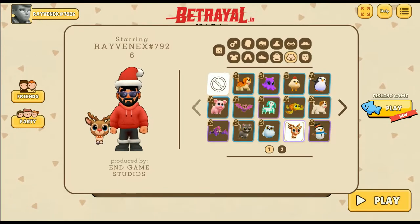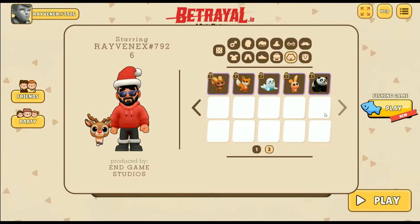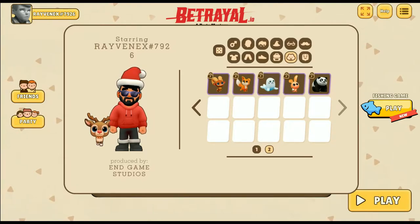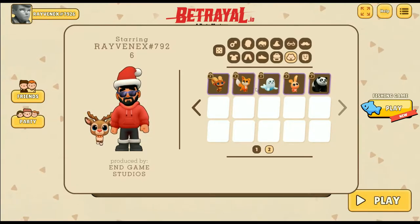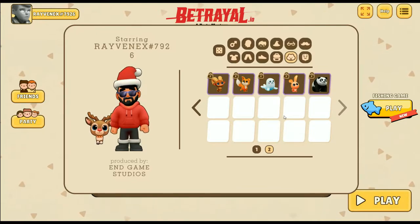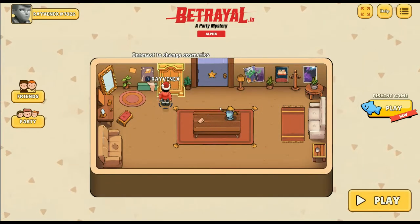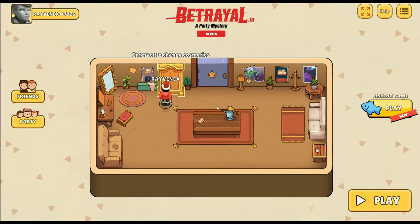This also applies to pets as well — you have the uncommon and then the rare, which have the purple trim around it. There are also some more pets that have been added. This begs the question: how do you unlock pets or items? Currently there is no way to unlock items just yet.